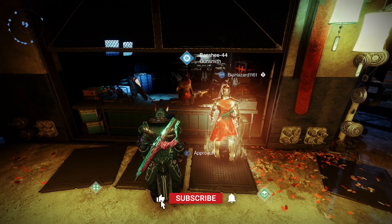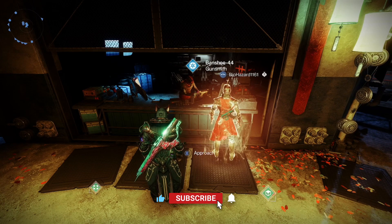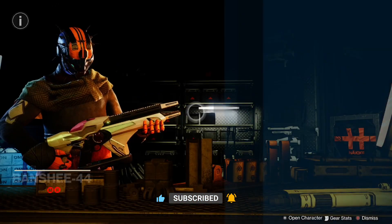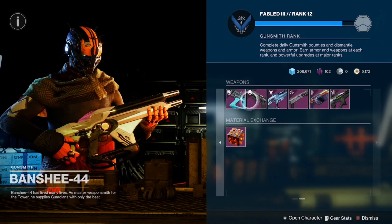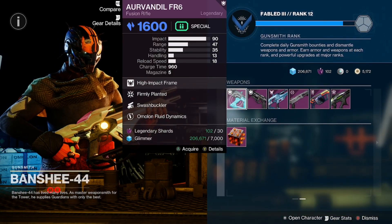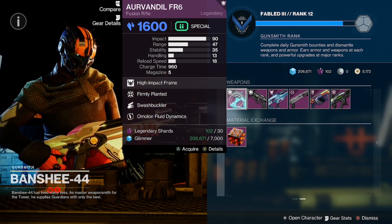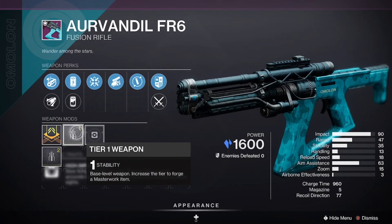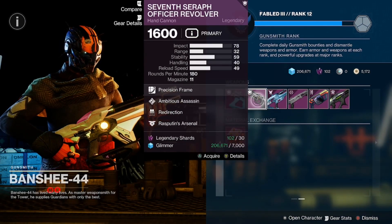What is up Guardians, it's Rosie here back with your weekly Banshee 44 weapon reset. Today we have the Arvindale FR6 with Swashbuckler and Firmly Planted, with a stability masterwork. We also have the 77 Officer revolver.